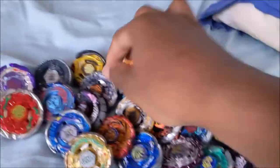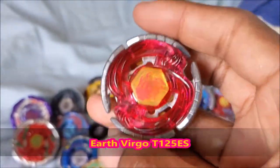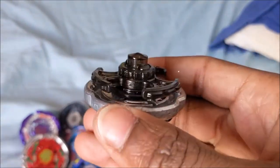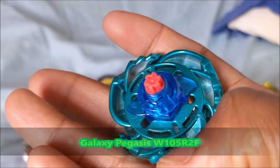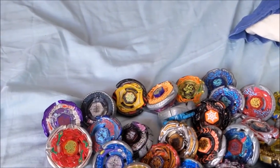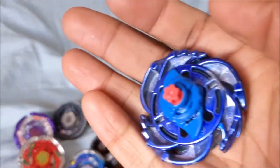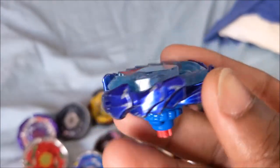I'll start with the 3-pack from Takara Tomy: Earth Virgo T-125ES, Rock Orso ED-145D — the D is in very good condition — and Galaxy Pegasus Wing 105R2F. The R2F is basically new. I also have another Galaxy Pegasus, and the Hasbro one that I use for battles — the tip is very worn out on that one. On the Takara Tomy I don't really use it; the paint is in pretty okay condition.